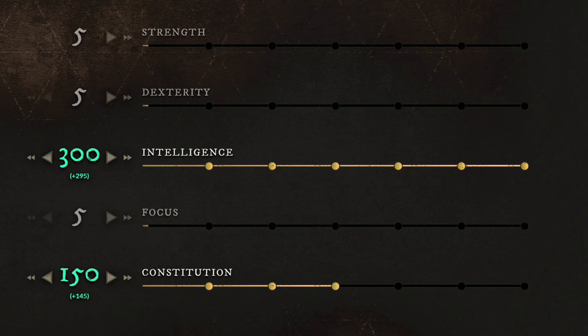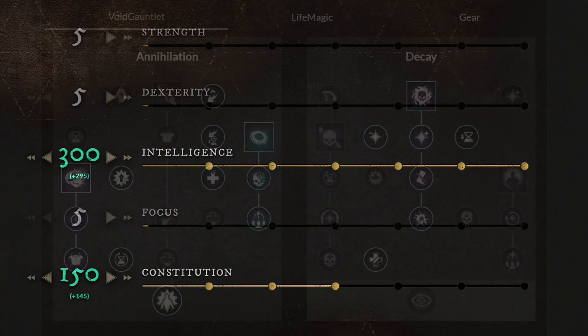If you decide to go with the light category, then the best setup for your armor is one medium chest piece and then the rest light equipment. Or if you pick the medium category, then the best gear setup is heavy helmet, heavy chest armor, medium gloves, light pants and medium boots.